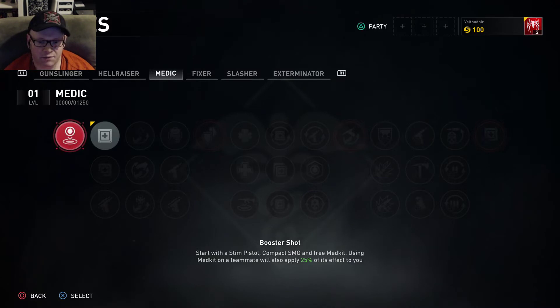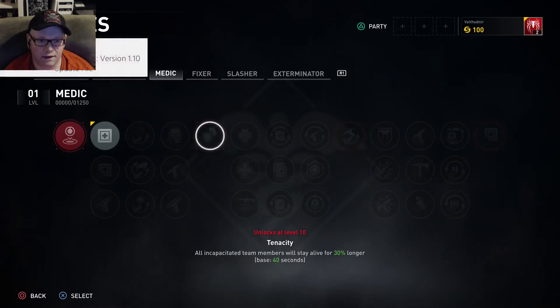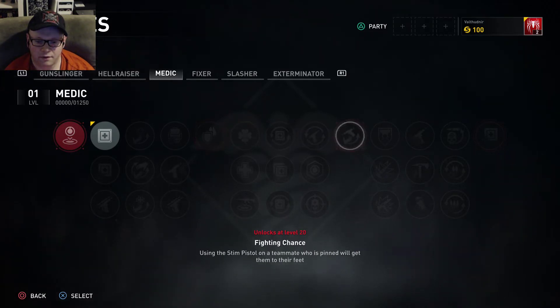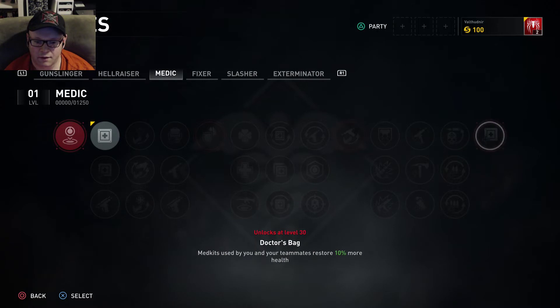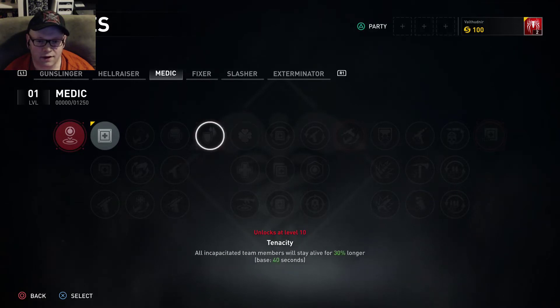Medic is the same thing — you'll start with a compact SMG and a free medkit. All incapacitated team members will stay alive 30% longer. Medkits used by you and your teammates restore 10% more health. That doesn't seem all that big of a deal.